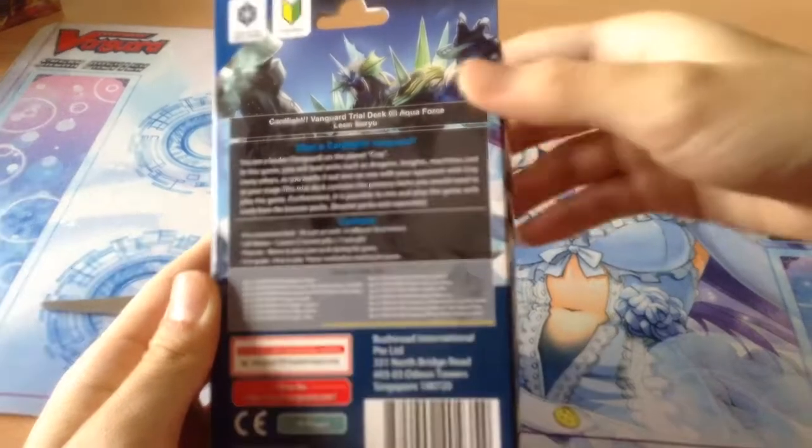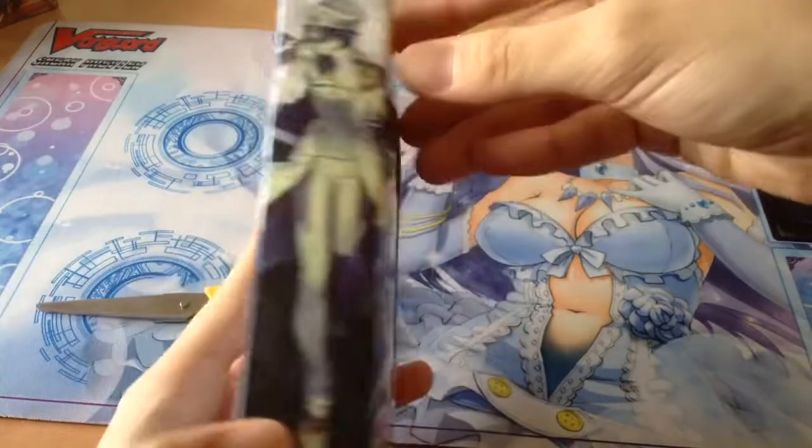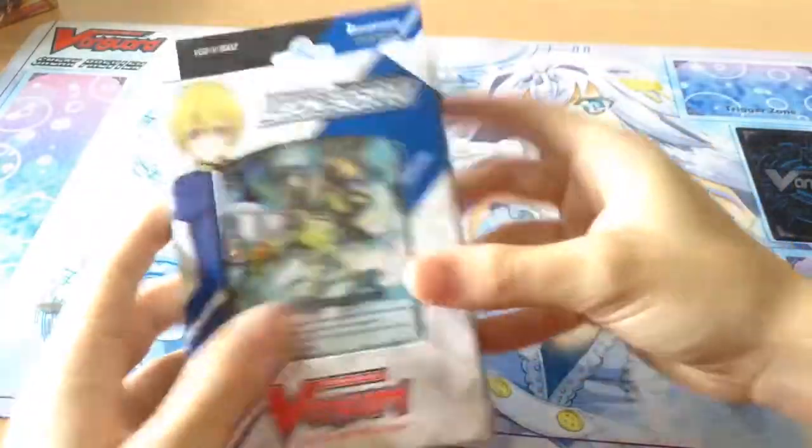At the back we see the main Grade 3 for this Trail Deck, which is Navergazer Dragon. And those are some spoiler cards in this set. Let's get into opening this.